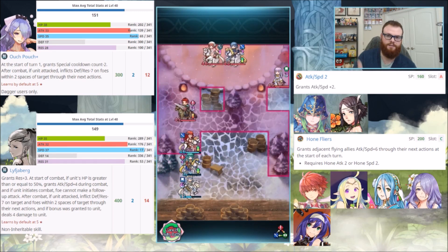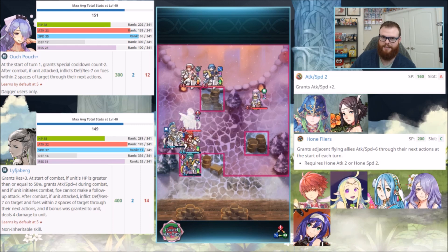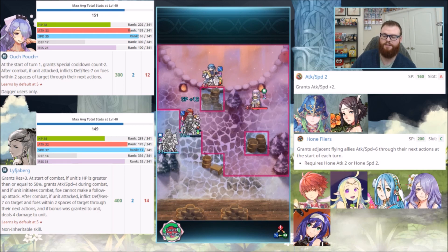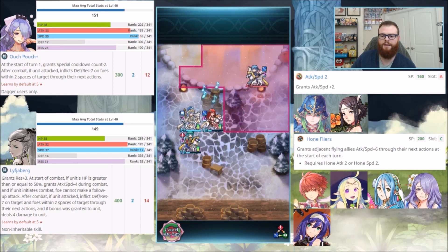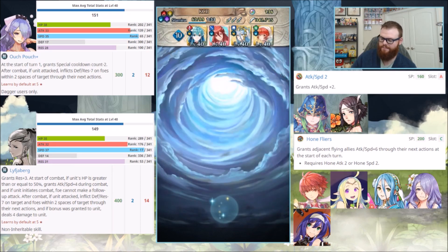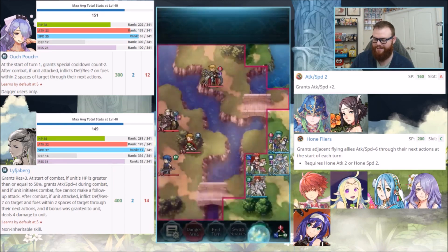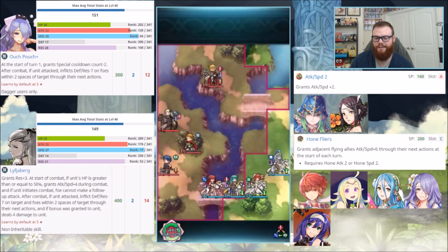That said, if you really like Camilla, go for it. The plus ten variant is obviously going to be very, very strong. If you're running her in Arena, it's going to take a little bit more effort to get the scoring up because her base kit, outside of Hone Flyers, isn't really all that spectacular. But beyond that, she's not a bad unit. The stat spread alone is pretty darn decent — it rivals a Mythic Hero for what that's worth. So ultimately, if you like Camilla, go for Camilla. Build her up. Enjoy using the unit, because that's ultimately what they're there for.